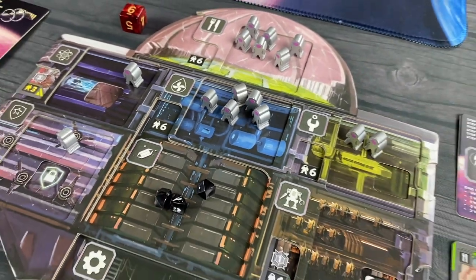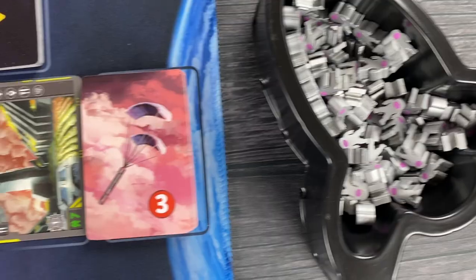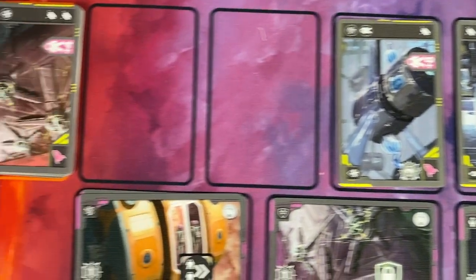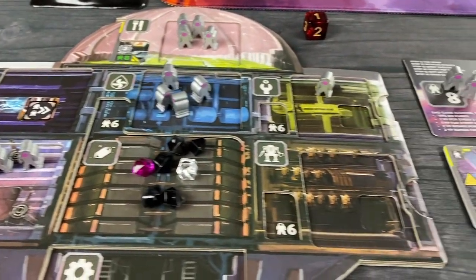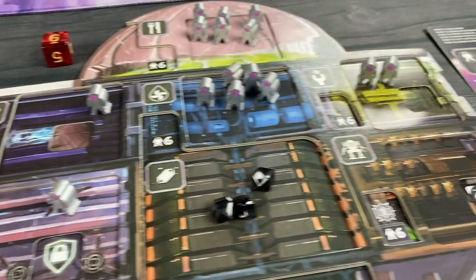Each player controls a floating city featuring multiple departments to ensure the survival, growth, and progress of the pilgrims living on Venus. Healthy living will grow your available V-naughts, while scientists and mechanics will increase your efficiency. Miners produce valuable minerals from the land, while shield engineers fight off the harsh environment.